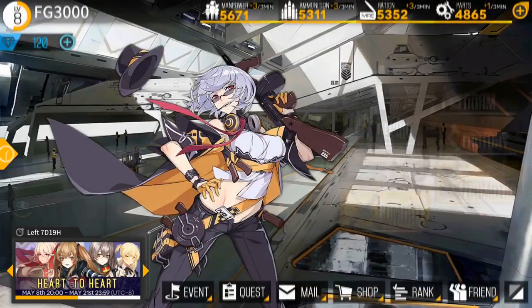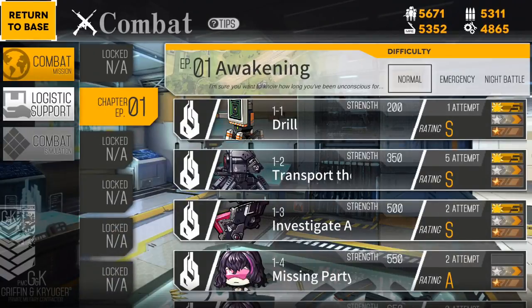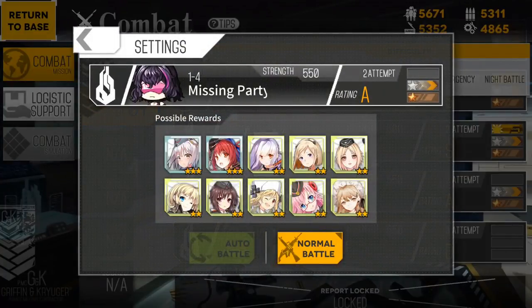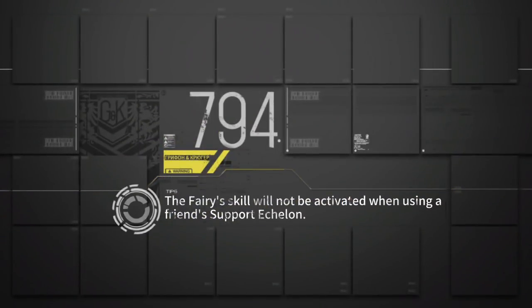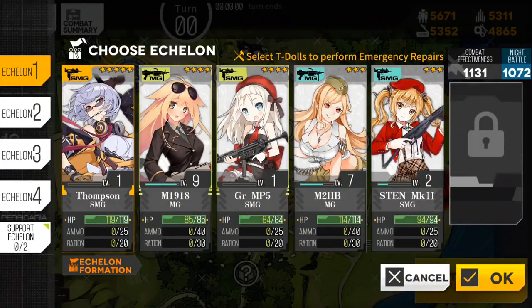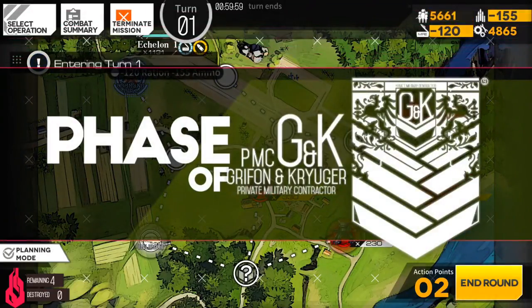So let's jump over to combat so I can show you what that looks like. Now the combat — like I said, this is a strategy RPG, so it's going to be a little bit different than most games you've played on mobile. We're going to do this mission right here that I failed and only got an A on, and see if we can't get an S in this video. Here is the map. We're going to go ahead and get this operation started by clicking on my command post. I'm going to take my primary squad of waifus and launch them over here, click start operation, and let us begin.